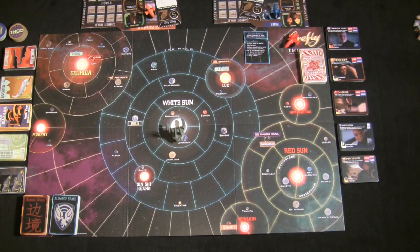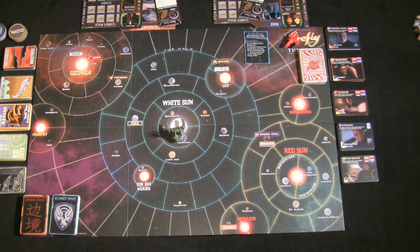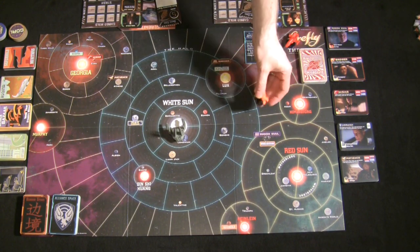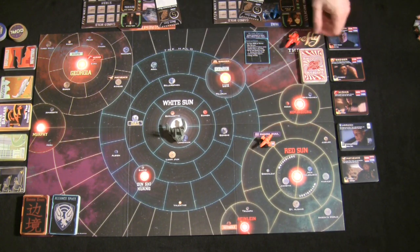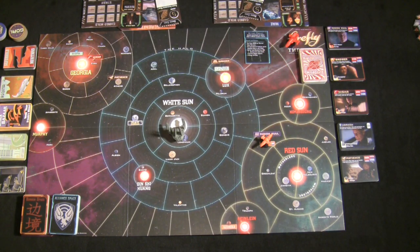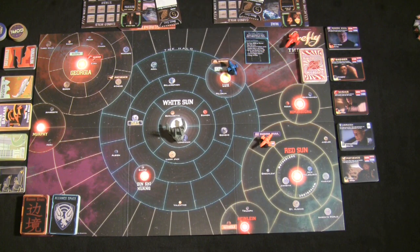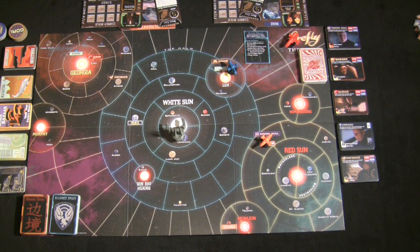Each player places their Firefly ship on the board — remember, the last person to pick a captain places their ship first. Malcolm on Serenity starts at the Space Bazaar, where he can pick up jobs; Bonnie Mae starts in Badger's territory on Persephone, where she can begin picking up crew.